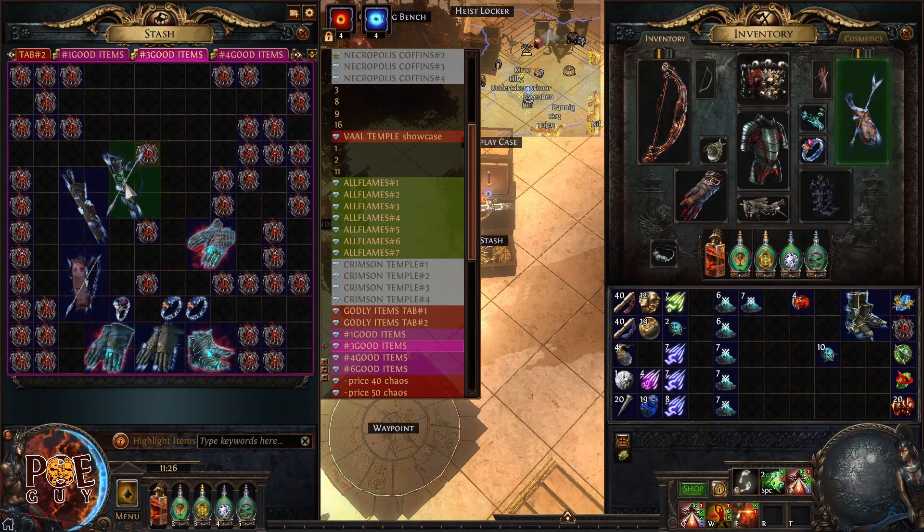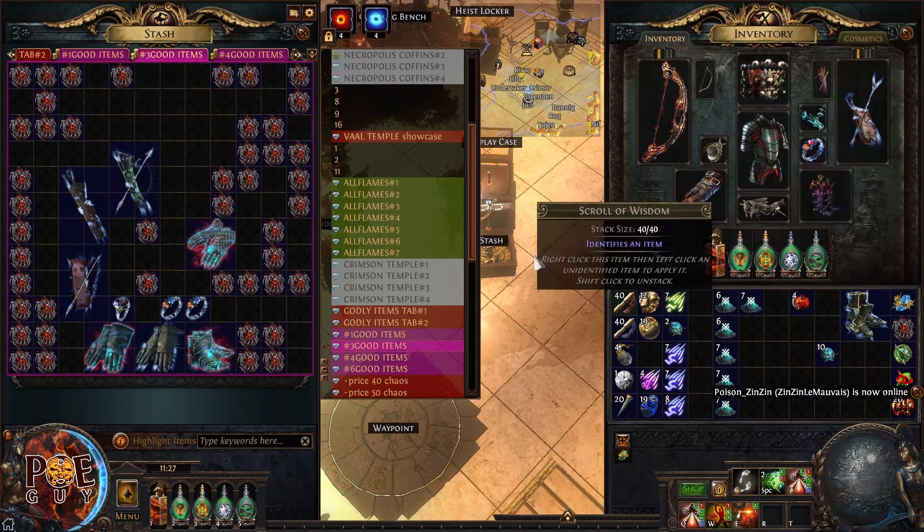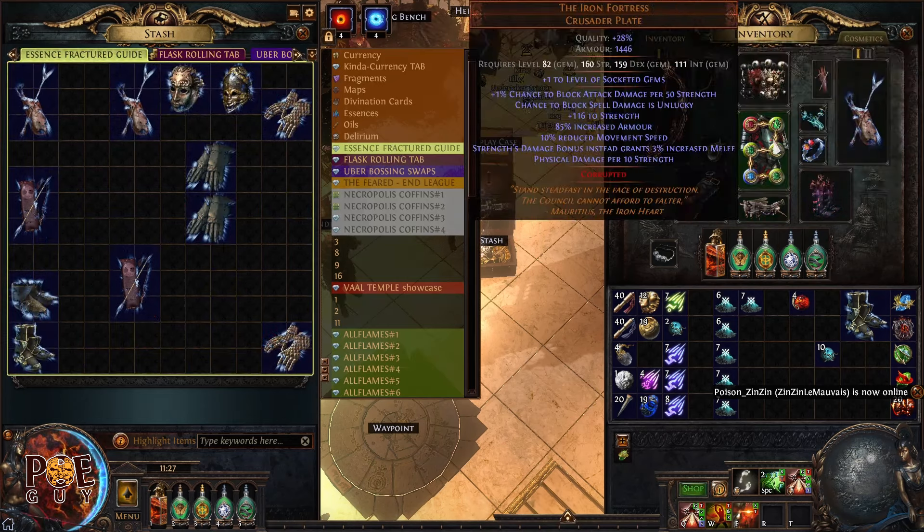With the frenzy generation craft applied, I add an exalted orb — not great, but better than nothing. This quiver is around 10-12 divine orbs. In the future, whenever you find a tier one or tier two fractured modifier, keep it and spam essences on it.